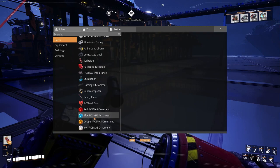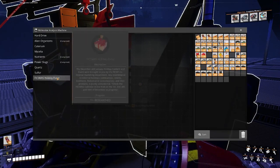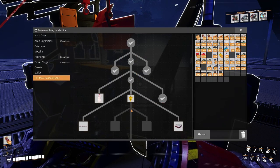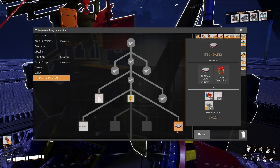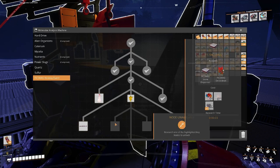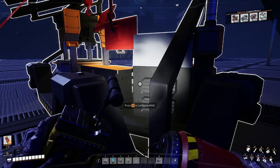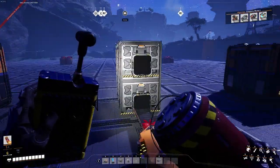We have all of that, so we need to unlock this and that one — these two and this one. Because they'll allow us to do a lot more.